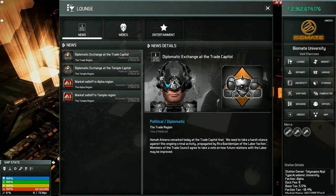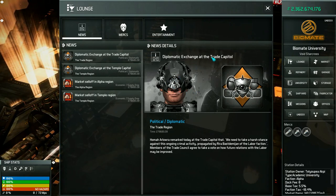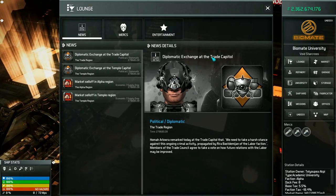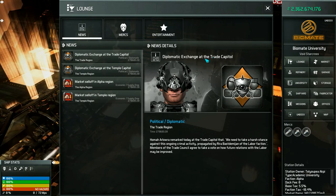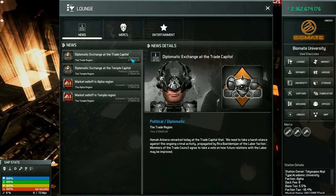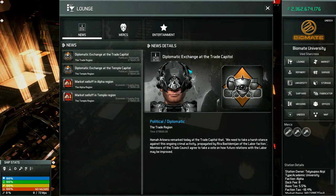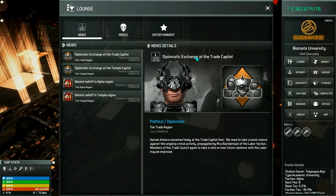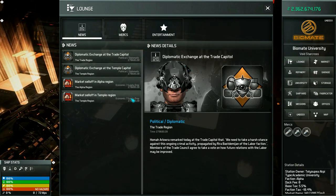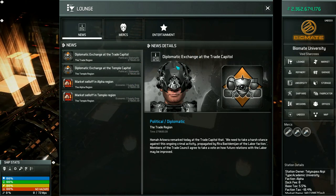Once they've spawned, wormholes will not despawn until you've manually collapsed the gate. I may add future events to despawn very old unexplored wormholes, since it doesn't actually generate the map until you pass through. For now, those wormholes will remain persistent and accessible at a much later time, so it's not a bad idea to make note of where those wormhole energy signatures have been detected.